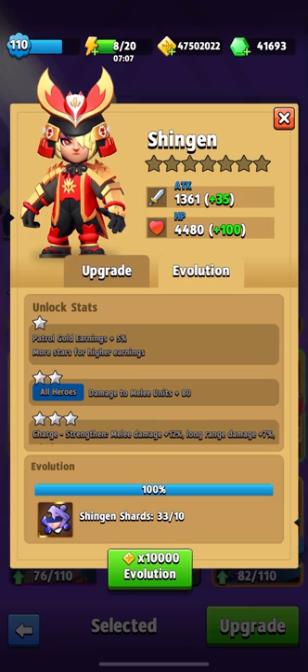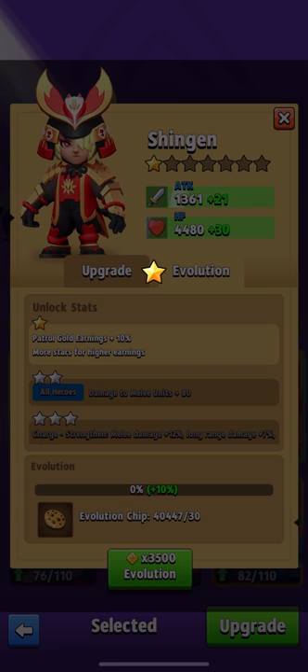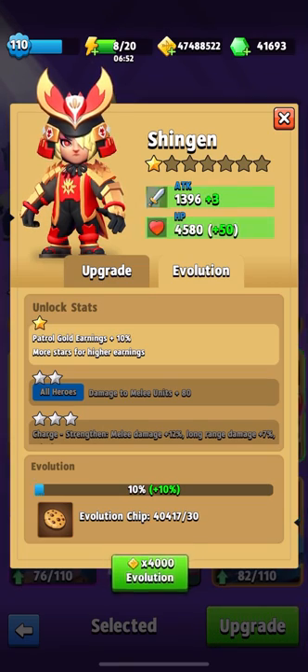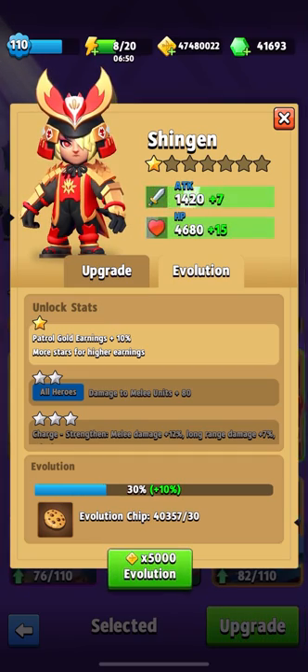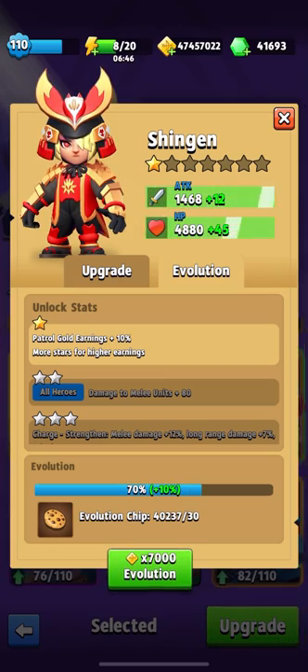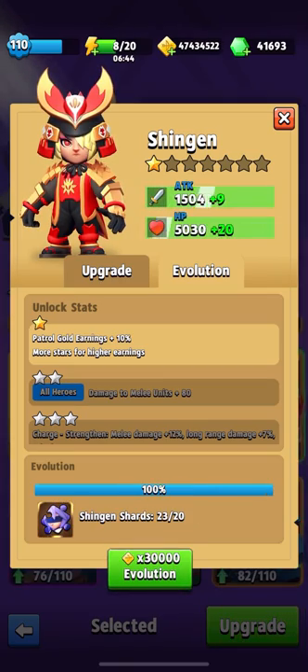The next hero is Shingen — we will also raise him two stars today. I consider him one of the best heroes in the game and I think I will use him very often. We'll receive petrol earnings, and at the second star, damage to nearby mobs will be 80 percent higher.